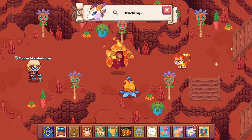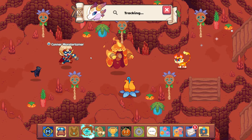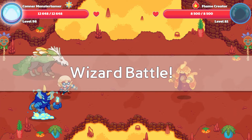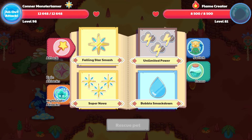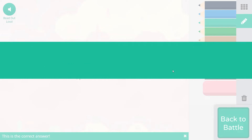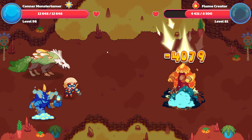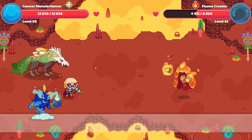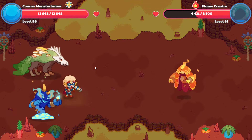It looks like we are over here — we're going to have two more battles and then we will be able to get over to Solar. Here is our Flame Creator. Let's go ahead and start out with Falling Star Smash. Which fraction is greater: six-eighths or five-eighths? Six-eighths is one-eighth greater than five-eighths. So we are comparing fractions today for fourth grade curriculum.